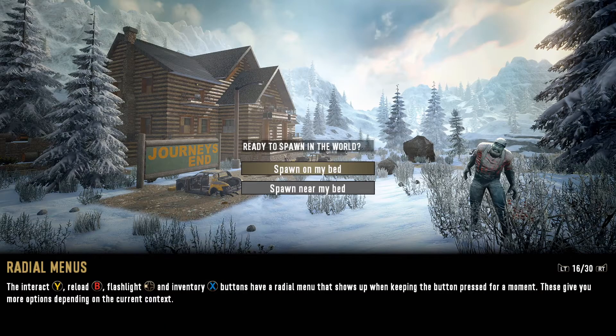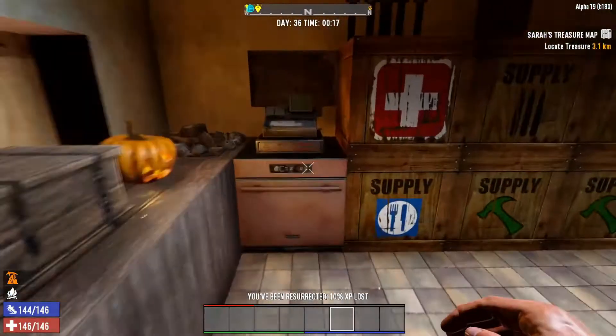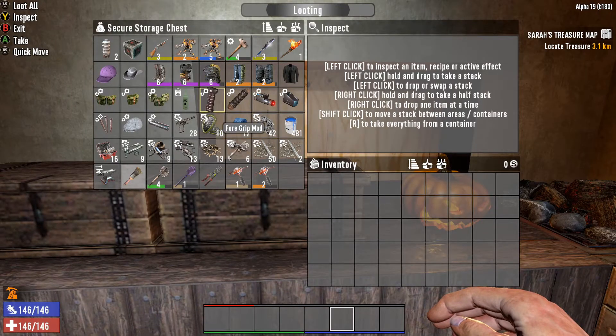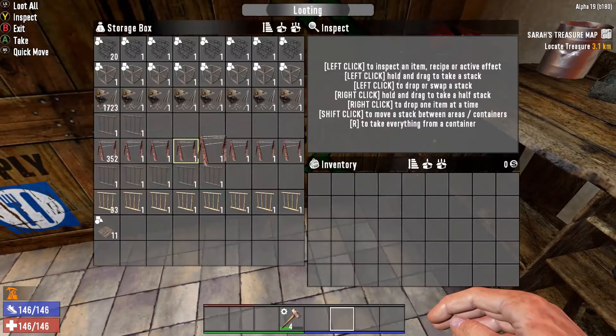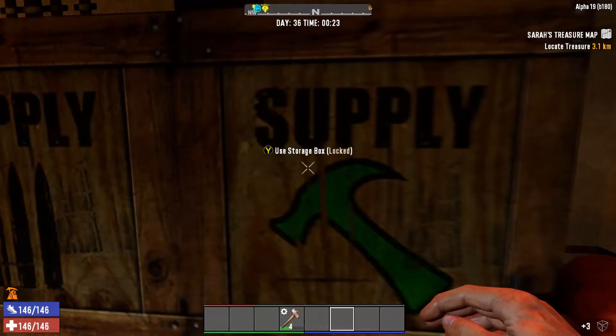Oh man. Can you believe it? Our first death. Our first death. I don't know how we're going to get back in there now because all the blade traps are on. So we need to think fast. What have we got that we can take? Anything at all. Sledgehammer. I can hear them breaking my fence. We're going to need some frames - that's just so we can get on the roof.